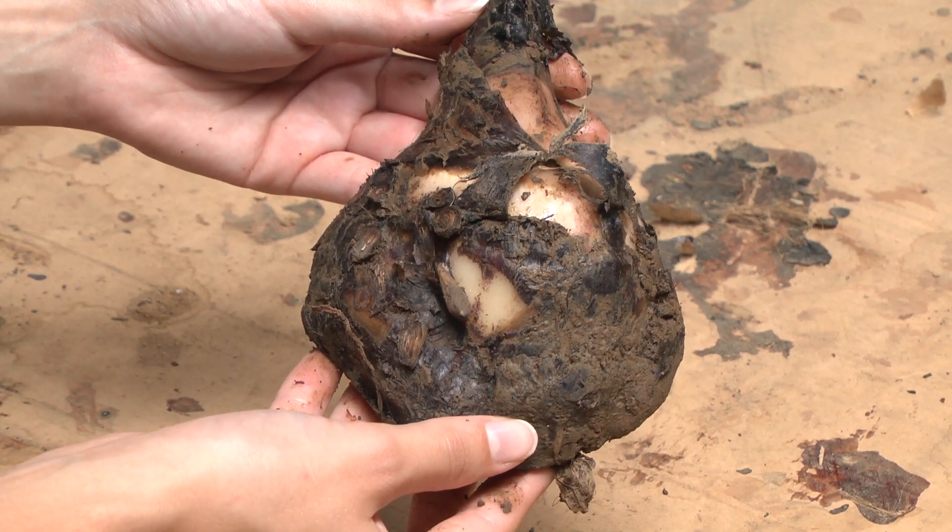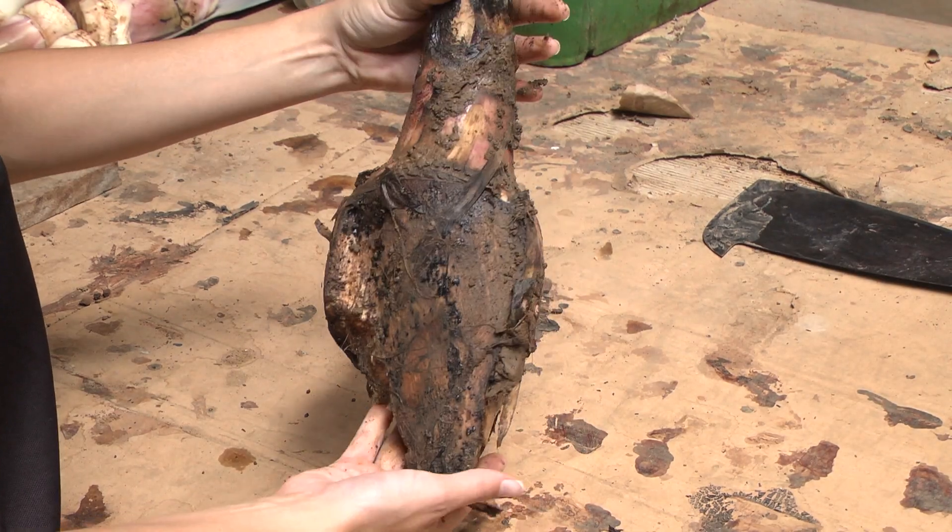Ensure that all corm material is completely broken down. Nematodes can survive in a piece of corm the size of your fist for up to six months.